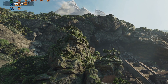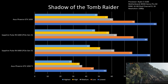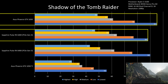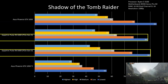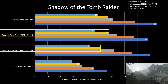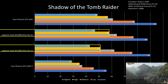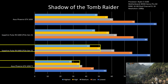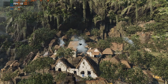For Shadow of the Tomb Raider on 1080p, on all presets, the RX 6400 PCIe Gen 4 is at par with the GTX 1650. The RX 6400 PCIe Gen 3 is at par up to medium settings but chokes at high and highest settings by at least 9%. The GTX 1050 Ti is weaker by at least 33% on high to highest settings against the RX 6400 on PCIe Gen 3. RX 6400 is a good buy for this game.